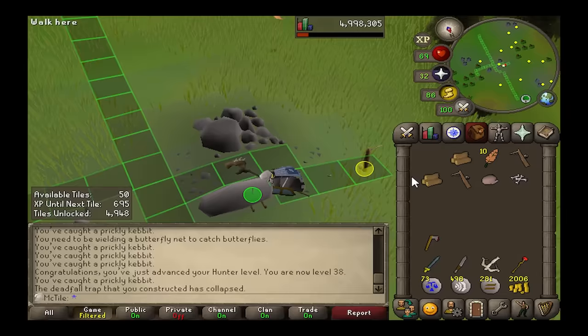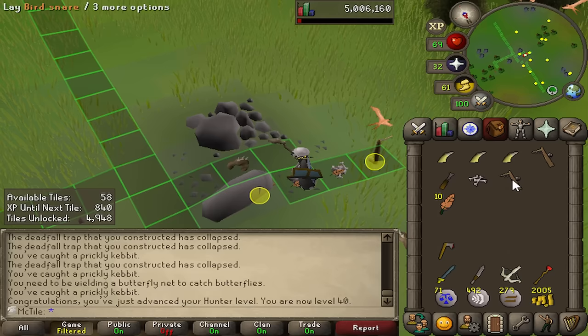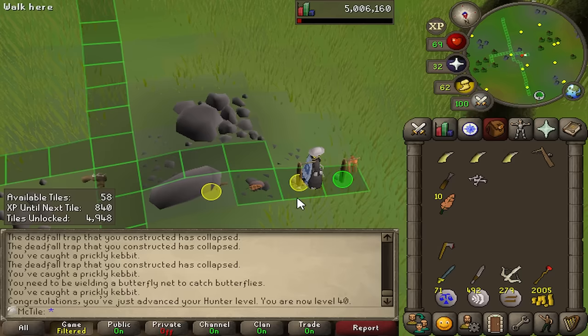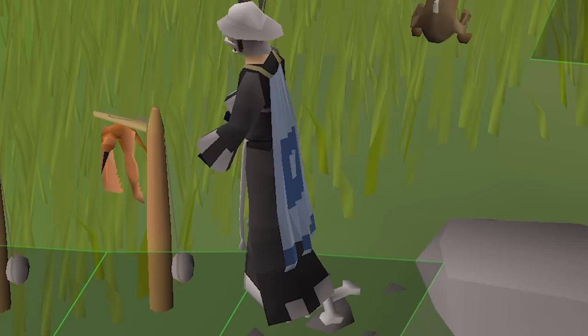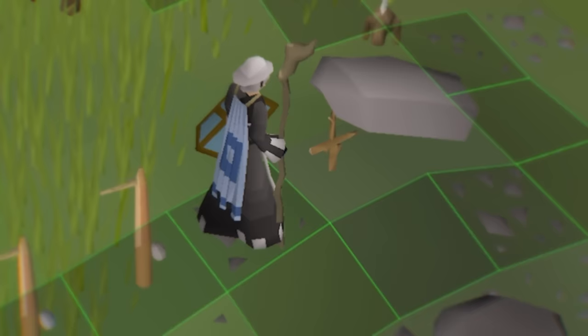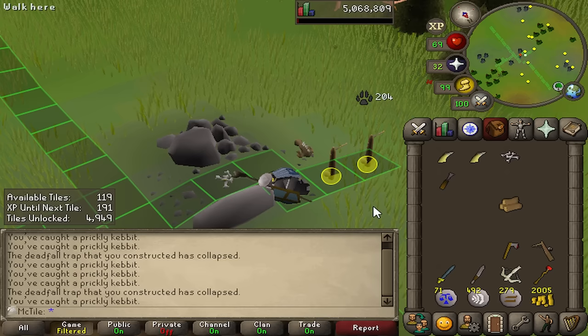Rather than go to bed at that moment, as originally planned, I just ended up staying up and hunting for another two hours for some reason. Very big level for the account — 40 hunter. I can now place three traps, so my XP just got way faster. Granted it's not another deadfall trap, but I get to place two bird traps now. There's 46 hunter, 47 hunter, 48 hunter. We're getting closer. There's 49. The big 5-0. 50 hunter. Three levels to go.